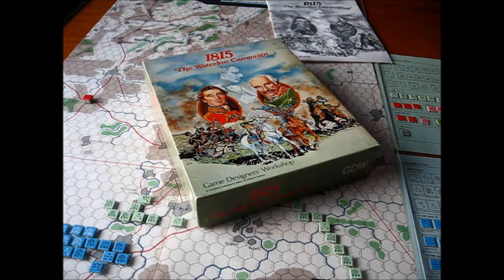The game we're going to take a look at is 1815, the Waterloo Campaign. It was published by GDW in 1975, and later reworked into a second edition in 1981. The designer was Frank Chadwick. We're going to take a look at the board, the pieces, and I'll make some comments on the game itself and how the game generally plays.